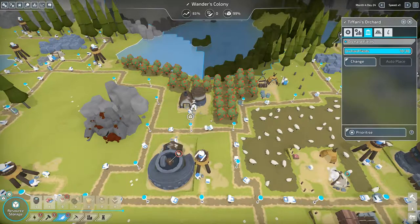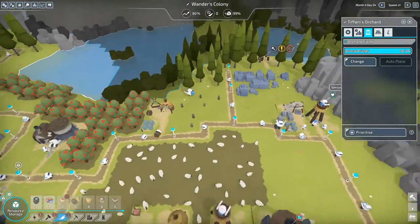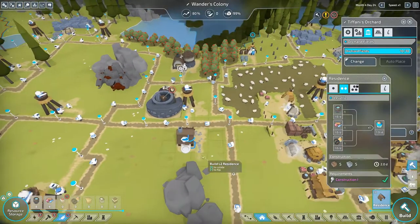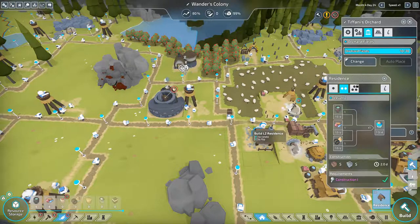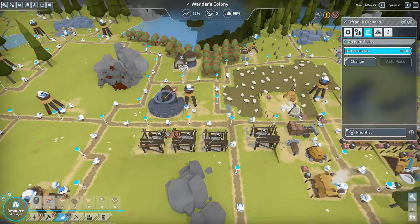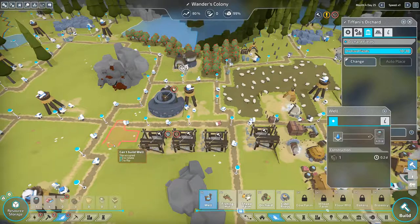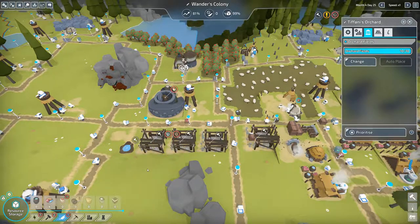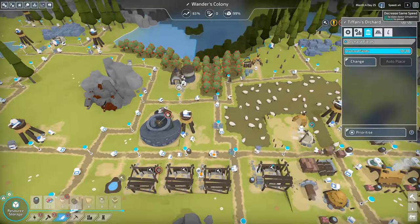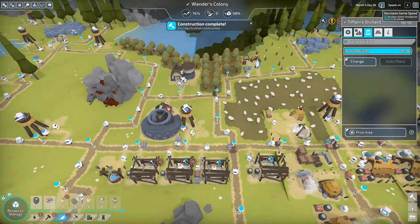These guys are waiting on apples which will be produced pretty quickly. Okay, let's start building some L2 residences — level two. One fits there pretty good, two, three, four. They will need their own water supply, so let's get a well. There we go — that'll get the L2 energy production going. Speed it up. There we go — big row of L2 energy, the well is finished.